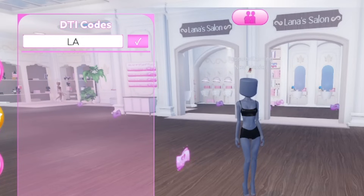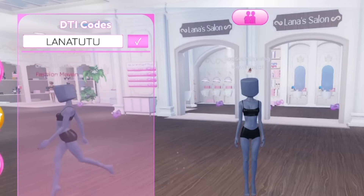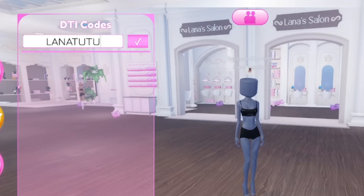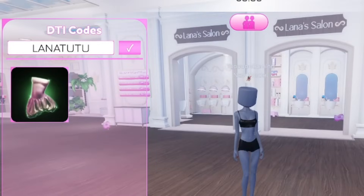Starting with the very first code: 'lana tutu' — make sure you type the code the exact same way, uppercase L-A-N-A-T-U-T-U. This code should give you a free skirt. Let me go ahead and redeem this. I got a dress with this code — lana tutu — which is great, so redeem this code right now.